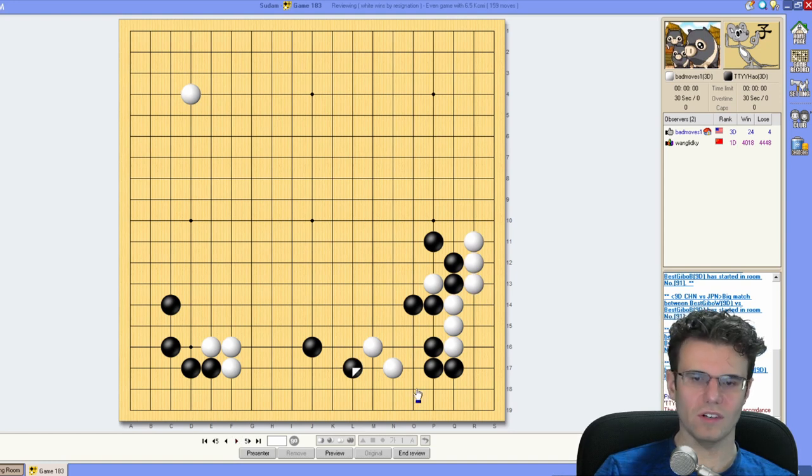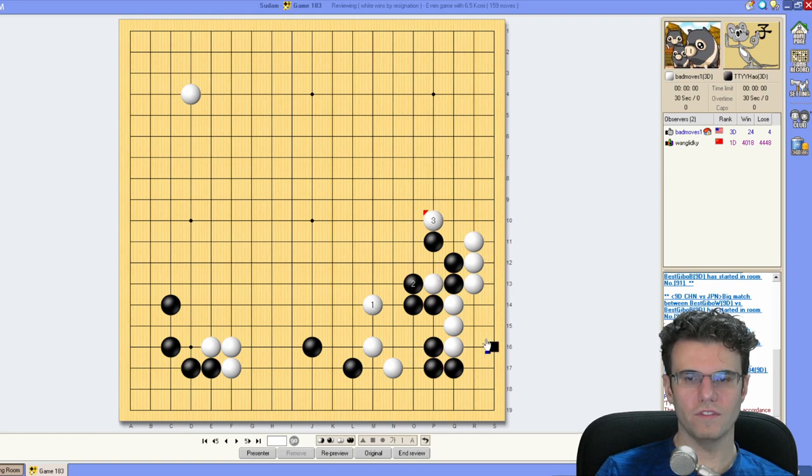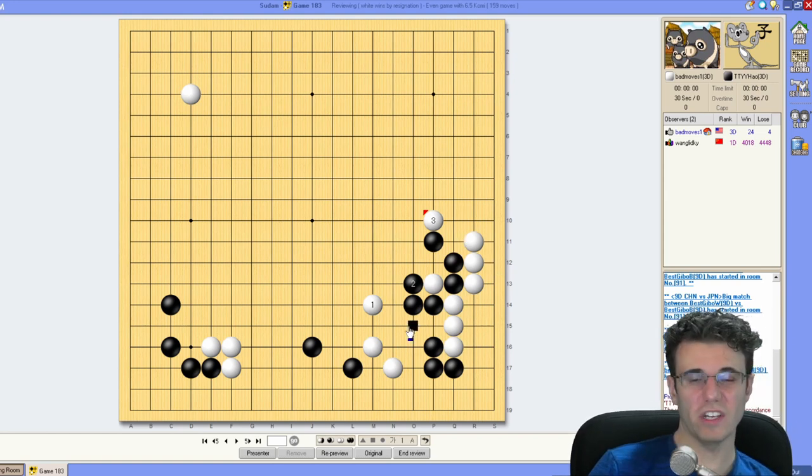Here I start this fight and throw caution to the wind. I think that's a bad move — too early. I should be playing something else on the outside here first, or maybe just jumping up. If he defends here, get out again — just save this for later and don't short myself liberties because I am hurting my side group a lot.